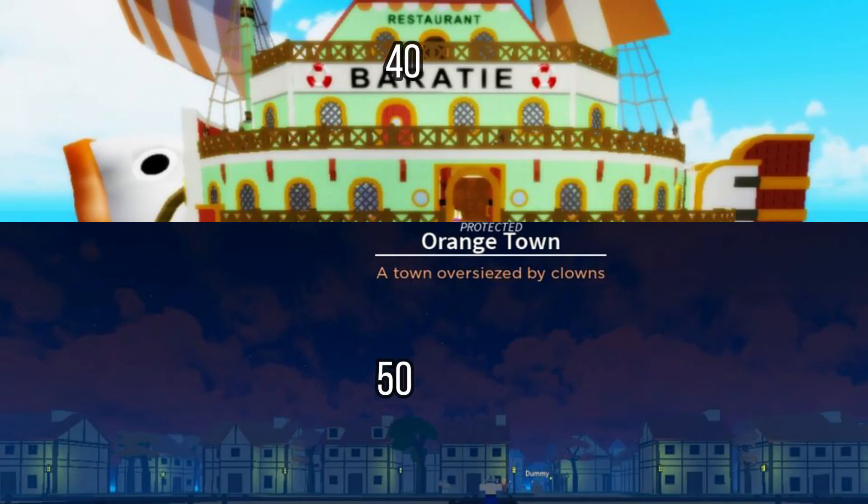At level 50 go to Orangetown or grind at Baratee till level 60, then go to Sphinx Island where you will be for a while. When you reach level 80, go get Akiakari island.